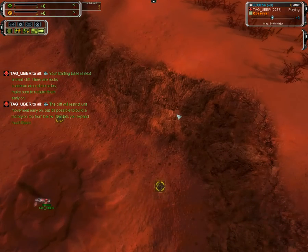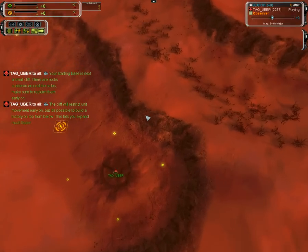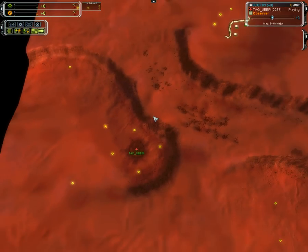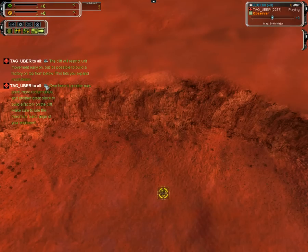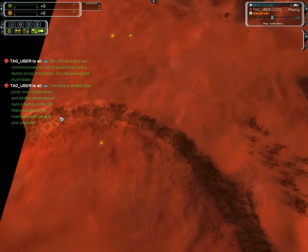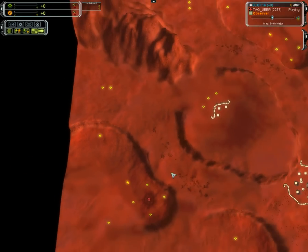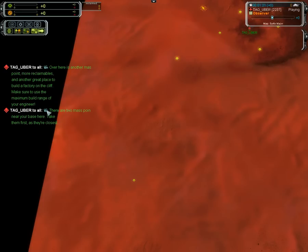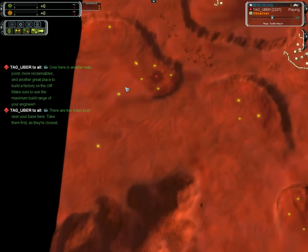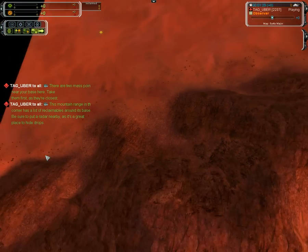The cliff — you can't get on top of it just by walking, you've got to go around. That's an important part of this map. You can build from below. This is an important mass spot. You can either build some factories up on top here with your ACU, or up on top with an engineer that gets this. You've got to get one of your first engineers to get those mass spots. You can also get down here — there's also a lot of reclaim.